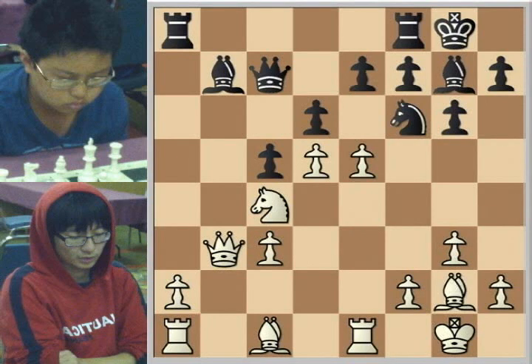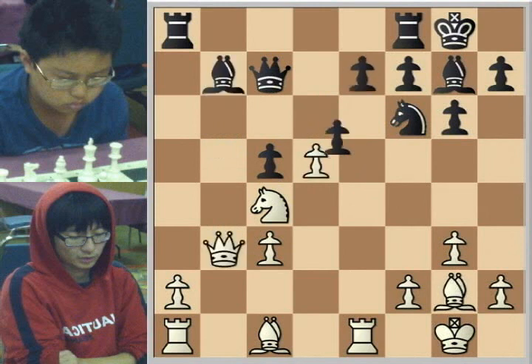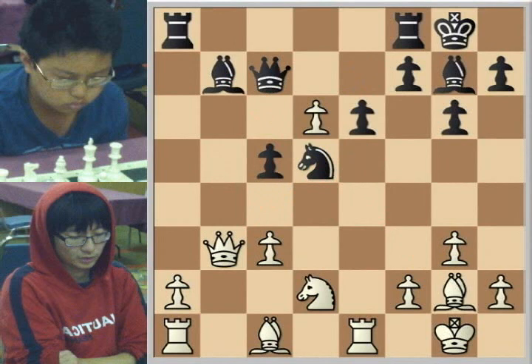Let's take a look at e5. First, if d takes e5, I think White runs into serious trouble after d6, hitting the Queen, the pawn takes, and then Queen takes b7 — White is winning. So d takes e5 is bad. But Knight takes d5 is probably the idea. Now Knight d2 is looking at the attack on the Knight, and after e6, we play e takes d6, and some complications arise for Black, though nothing too grave — White gets all pieces into play with relative ease.